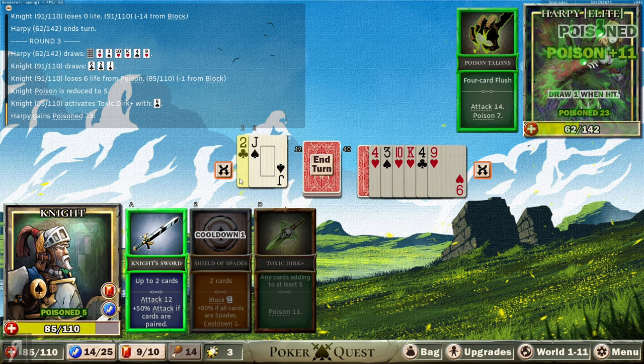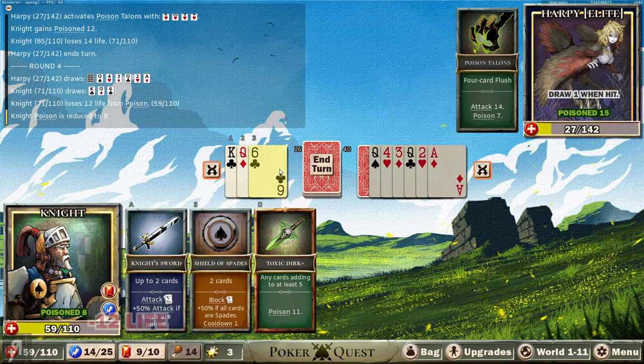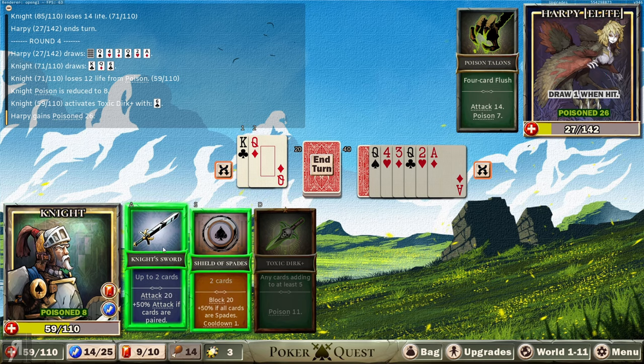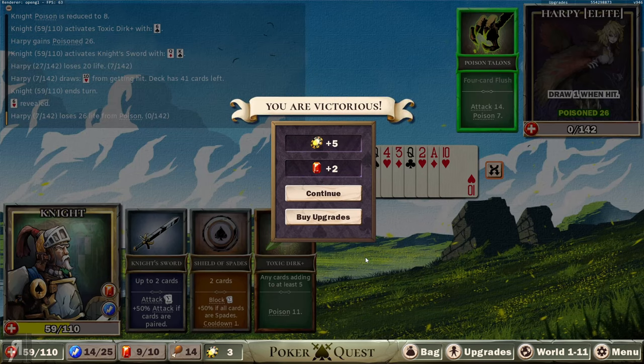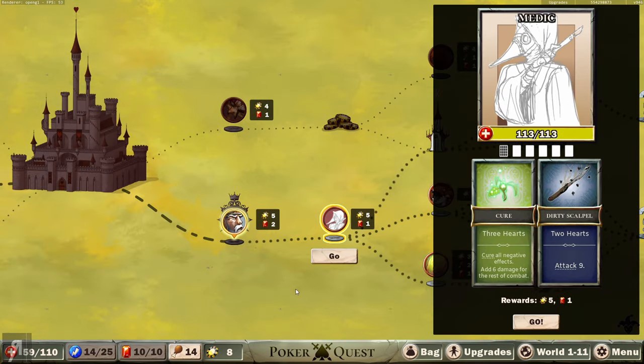Another four card flush - really lucky right there for this guy. We'll do that, then decide whether to block or attack. I think I can probably attack and we're going to be fine, because the poison actually triggers just before they attack - so that's actually quite nice. We do have the ability to upgrade ourselves, but I don't really want to, so I'm just going to leave things as they are.